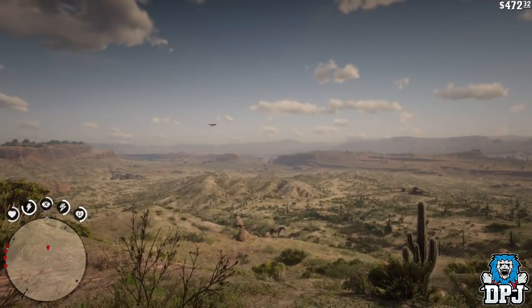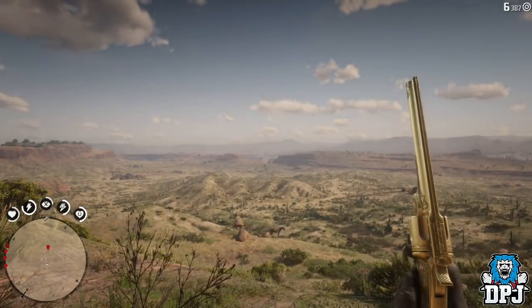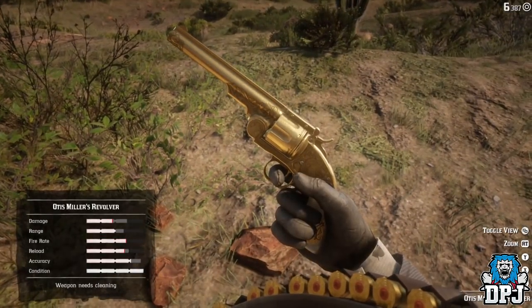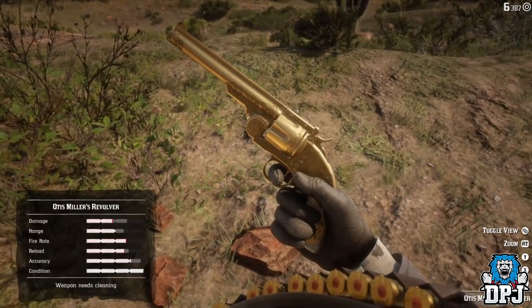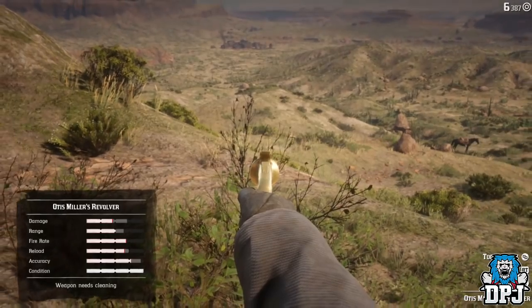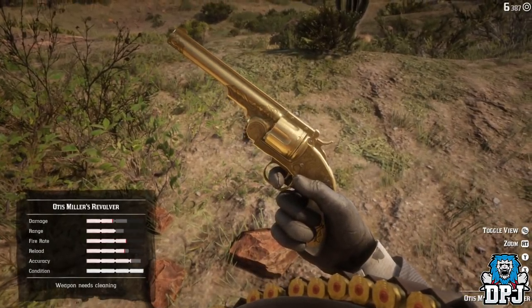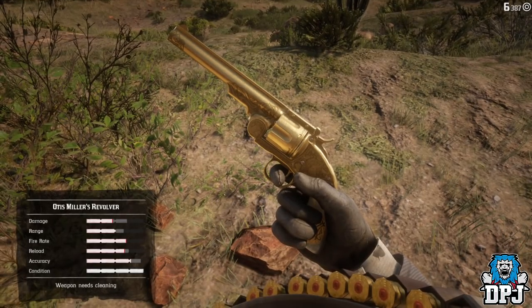This golden revolver is something really special, and to get it, well, it isn't the easiest of tasks unless you have completed the campaign. It isn't impossible if you haven't completed the campaign — it's just in an area, Blackwater and New Austin, where you are wanted dead or alive. If you travel into this area and you are seen, you just get one-shot — it's basically as simple as that.